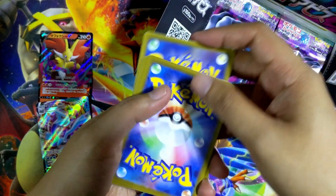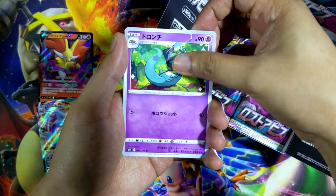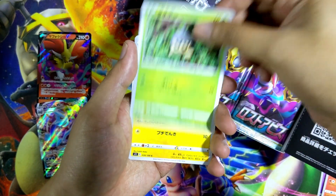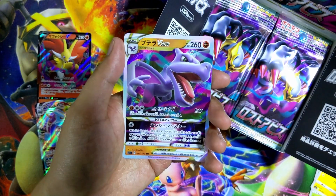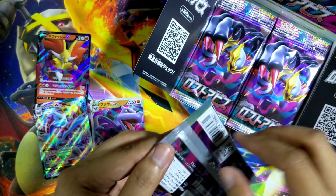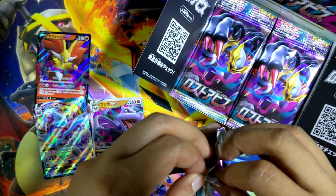One to the front and let's go. We have a Drakloak, Ninetales, a Seedot, a Tainamo. And the last card is — ooh, Aerodactyl V-Star! That is awesome, another very playable card from the new set. So far I'm very happy with the pulls. I haven't gotten any holo rares though — as I say that, I kind of have a feeling this next pack might have one.